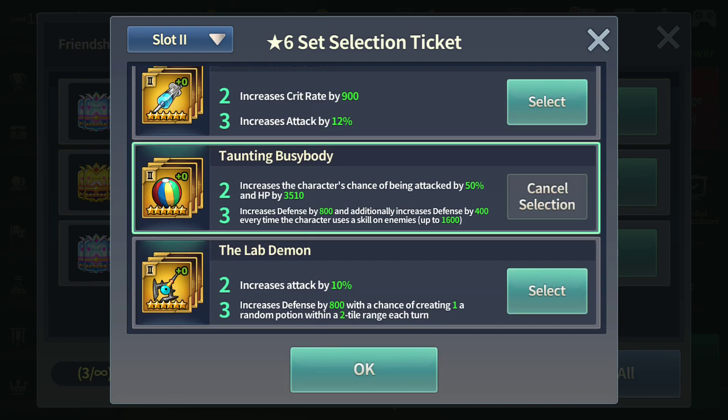Taunting Busybody is one of the more crucial sets this month. The entire team composition this month is centered around Aggro Tanks, and following my strat from floor 117 to floor 125, at least 90% of the floors require you to have an Aggro Tank — either Chris or Jack. If you have this set, it helps a lot because the aggro increase is 50%. What's cool is it doesn't restrict you to equip it on a defense-type character only; you can equip Taunting Busybody on anyone.